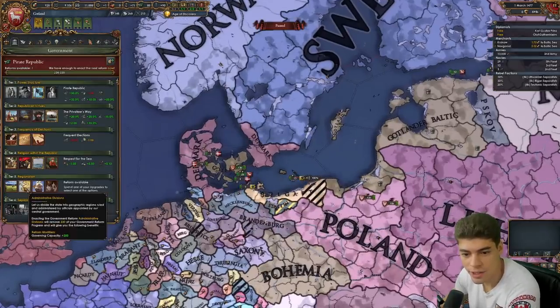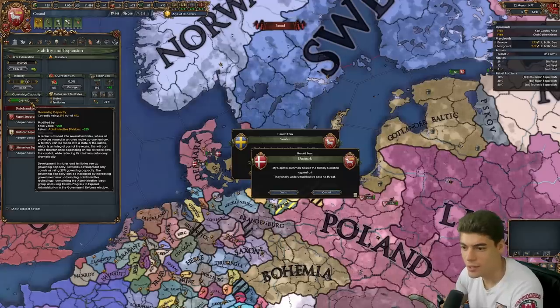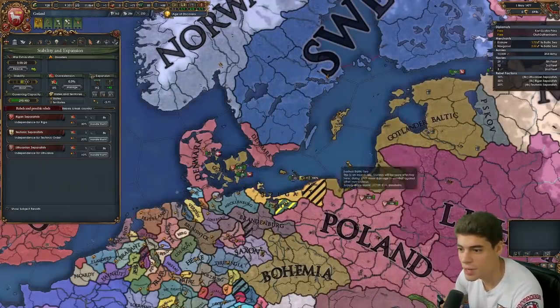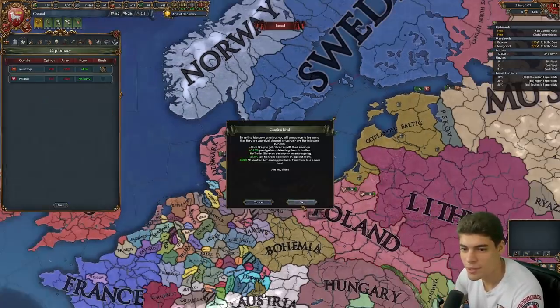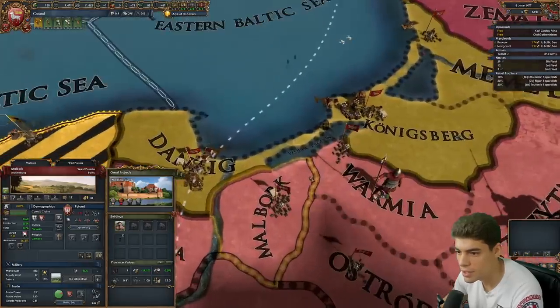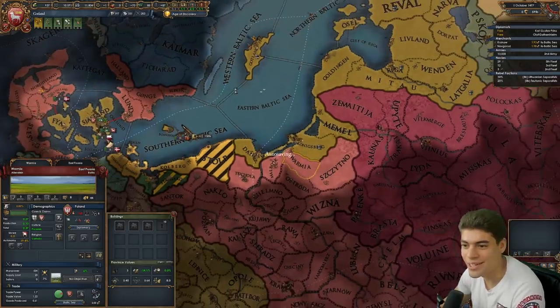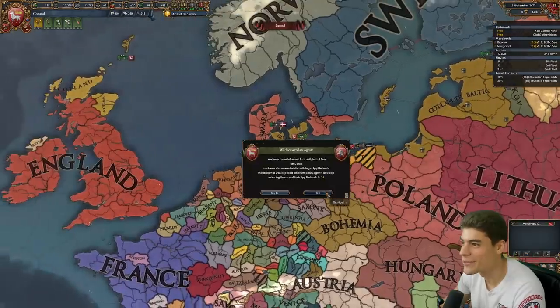The next reform — we desperately need governing capacity, I think we were over. Cheers for leaving the military coalition, appreciate it mate — who's in it now? Just Poland. Or rival Muscovy. You might think Poland has a coastline, but no — we are the coastline. It looked like they were planning on attacking but left the coalition instead. Might have gotten quite lucky though.